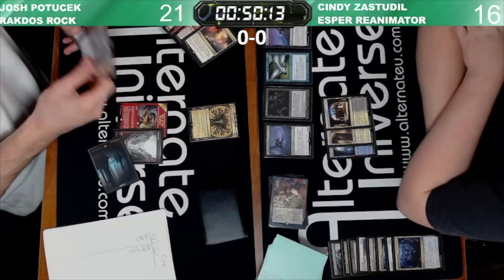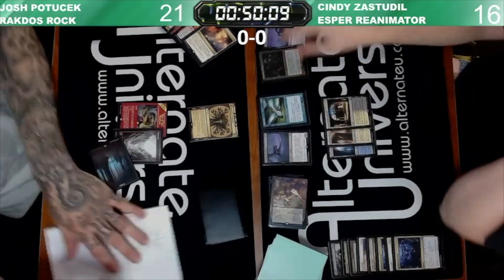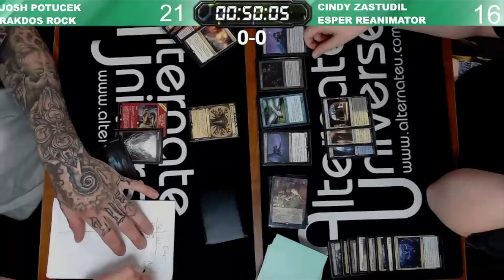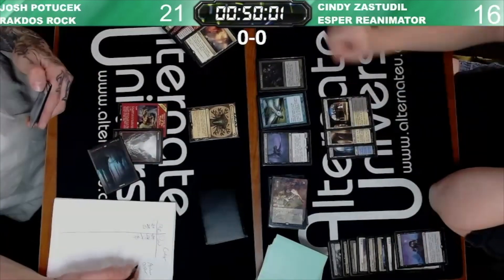Prismatic Ending. Mulldrifter. Persist. Archon. Well, you definitely take the Persist — I feel like there's no other choice. You know how many Prismatic Endings? It doesn't matter right now, because you can't take the other two cards anyway.